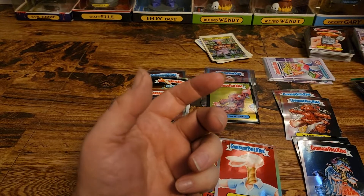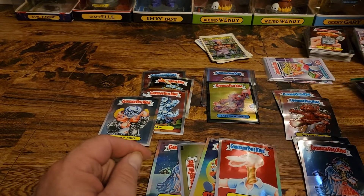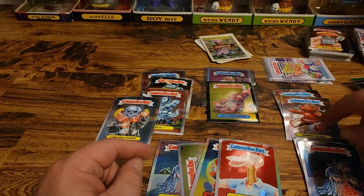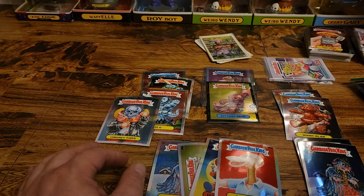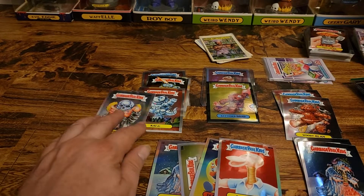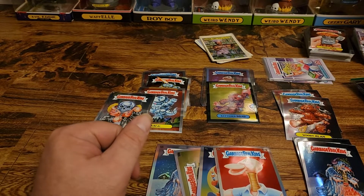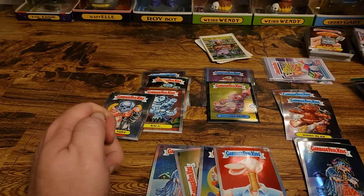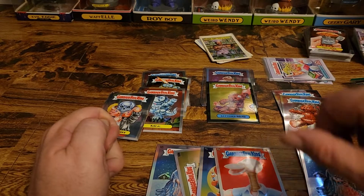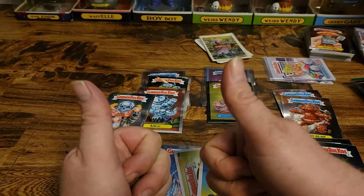We're looking good — we pulled a black out of a blaster box, we couldn't do that with Chrome 3, that's really cool. And a prism. Got lots of ANs going on here on two boxes, getting these guys here, so we're good. Stay tuned for the next video when we open up our next blaster box. Like, comment, share, subscribe, and you guys have a great day!